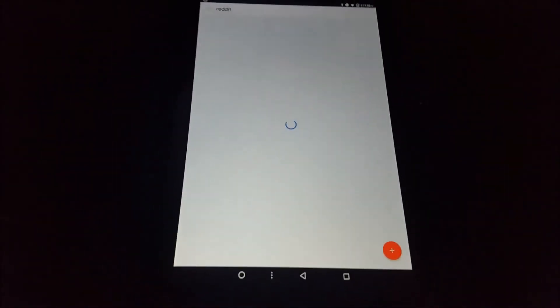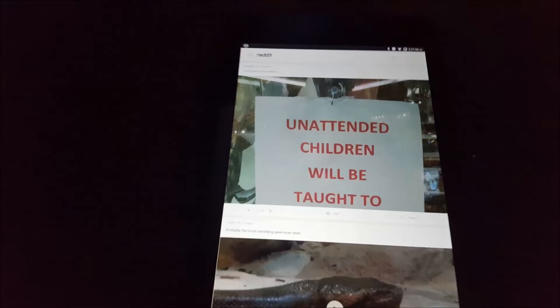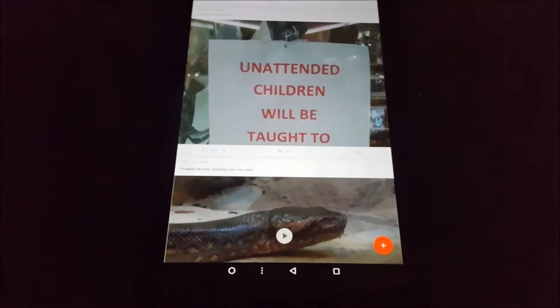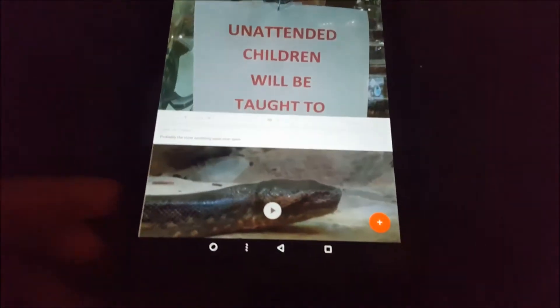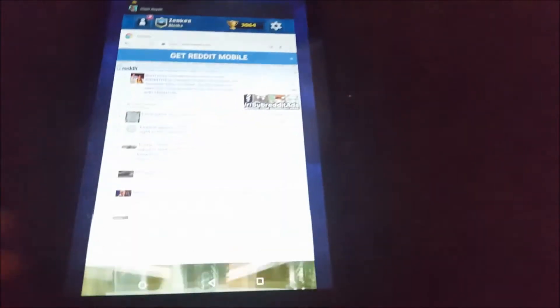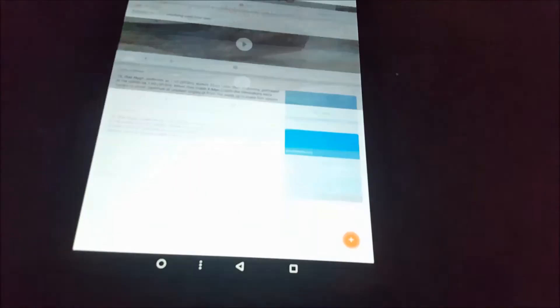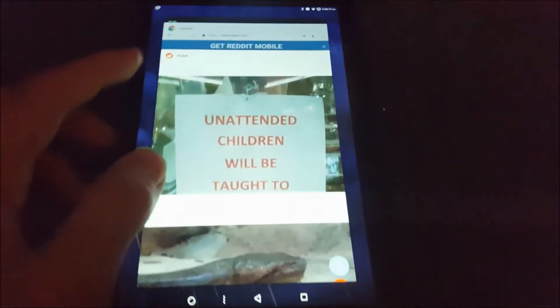The Reddit app used to be really bad on this tablet. I'm not sure — maybe it was just bad on Android in general, or maybe they fixed it, or maybe it's just Nougat. It used to be a RAM hog and I couldn't use it. But opening it up, I can scroll through the home page fine, close it, and everything runs fine.